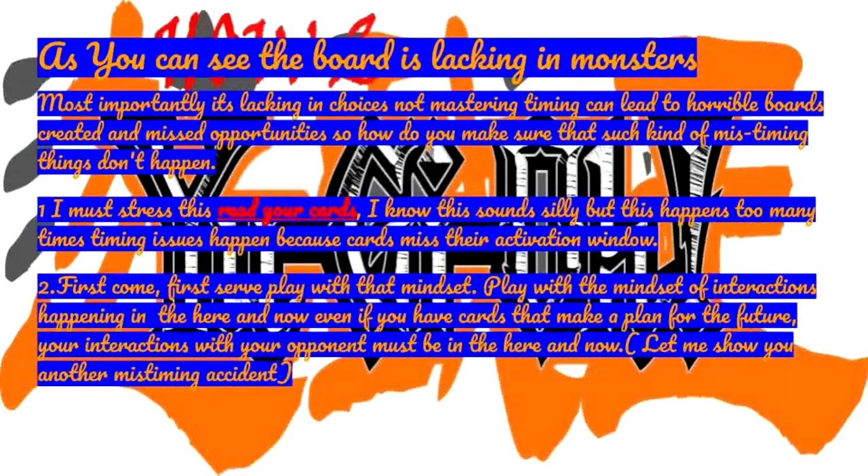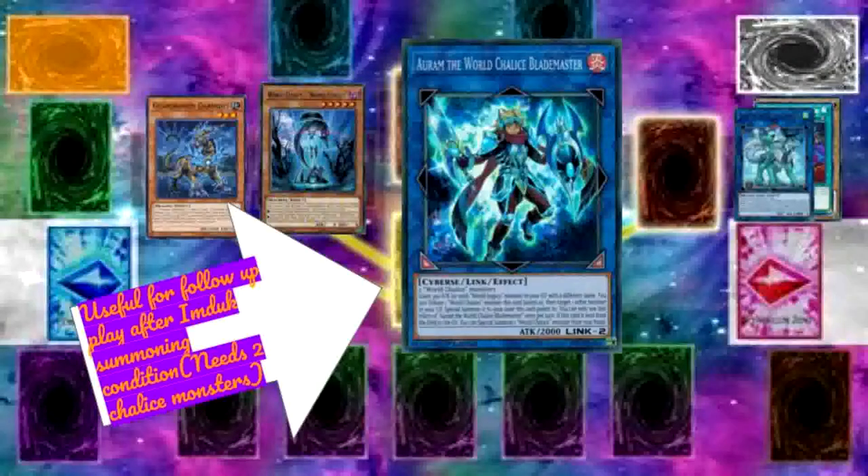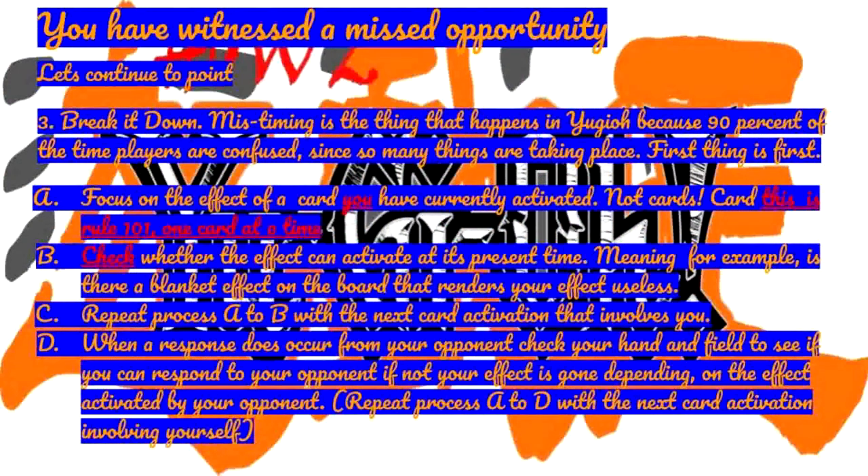So how do you make sure mistiming doesn't happen? First — and I must stress this — read your cards. I know this sounds silly, but timing issues happen because cards miss their activation window. Second: first come, first served. Play with the mindset of interactions happening in the here and now. Even if you have cards that plan for the future, your interactions with your opponent must be in the here and now.